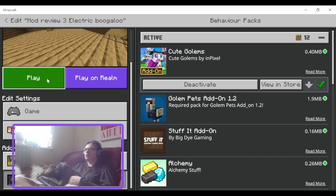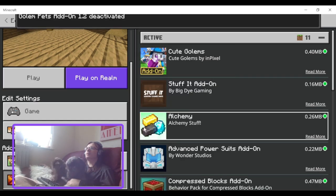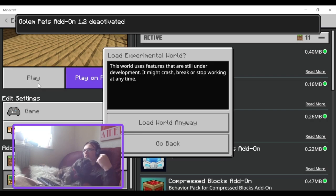So this is the Cute Golems add-on. Let me deactivate that other one. Cute golems — let's go.